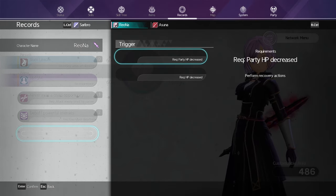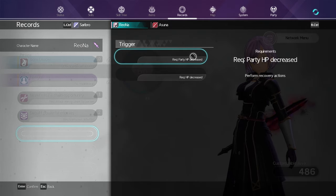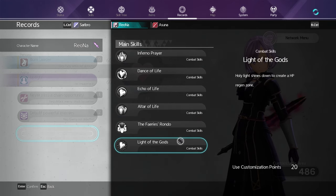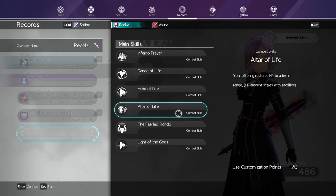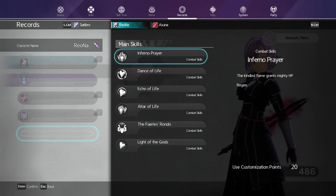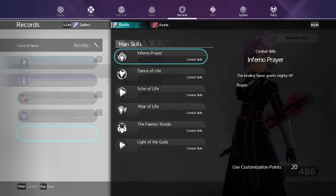Each arts code also has a requirement — something specific that triggers the AI partner to execute that arts code. Examples include: if an enemy is not debuffed, start the debuff arts code; or if a party member's health reaches below 99%, use a healing sword skill. These requirements can be set up manually by selecting 'Record New,' which will ask for the arts code's name and then a trigger. However, if you have available slots under records and use your partner in battle, these will be recorded automatically, which is what I recommend.